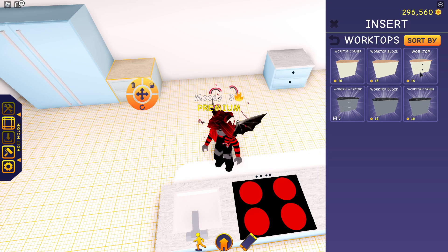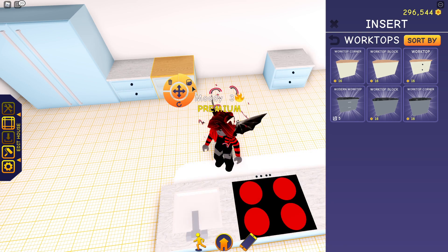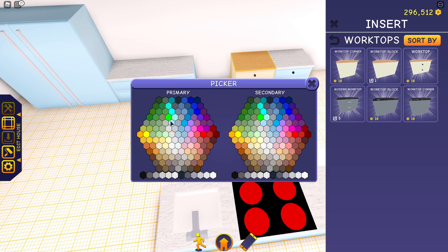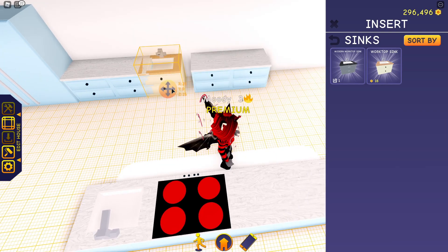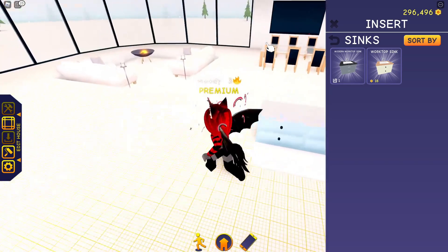I gotta make sure I'm doing the right colors for each thing. I feel like if there's a quicker way to paint everything exactly the same, please let me know — it does take quite a while to paint everything, but I don't think there is. I can't forget I need to have a sink in there. There we go, and the sink as well should go right here. Perfect.